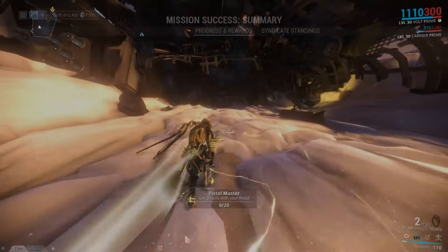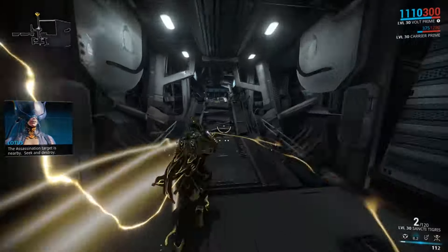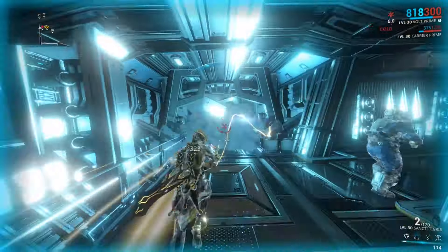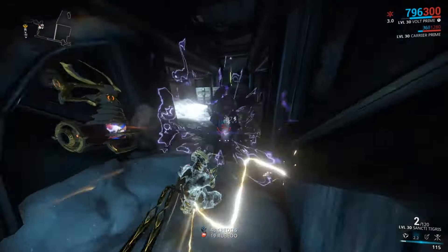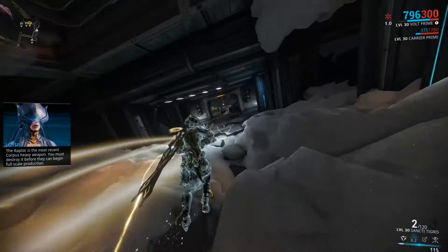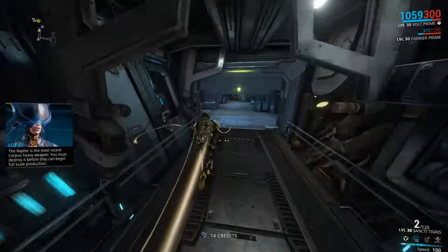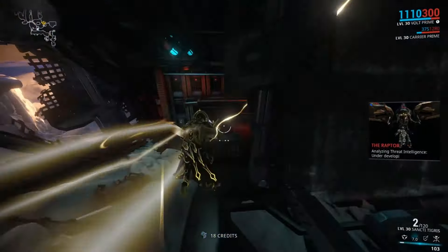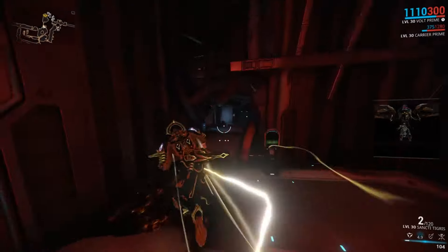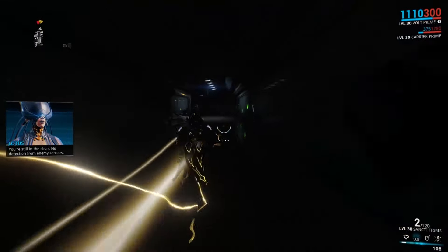If you are up against Grineer or the Corrupted in the Void, you will have to deal with armored enemies. It's important to know that not only does elemental damage with a strong bonus versus armor deal more damage to that enemy, but it also ignores an amount of armor equal to its bonus. That means if you have slotted Radiation and are up against a Bombard packing alloy armor, you will deal damage as if you had two and a half Corrosive Projections with you.